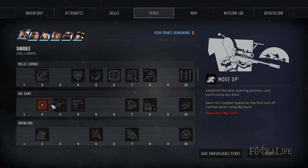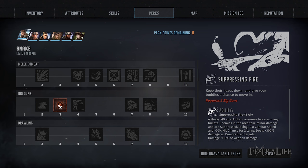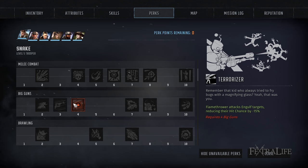Suppressive Fire is probably a bit overrated early in the game — early on you want to kill most enemies quickly, so suppressing them isn't what you need. But as the game gets more difficult with harder-to-kill enemies, it will be very handy against bosses or mini-boss characters with tons of health. Terrorizer reduces the enemy's hit chance, but ideally you'd rather be killing them. You'd use it on really hard-to-kill enemies with a flamethrower, which is very situational.